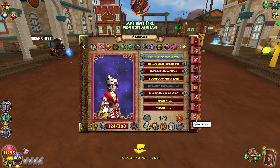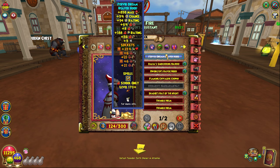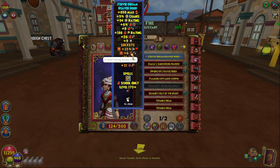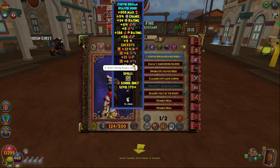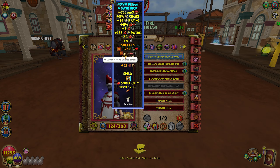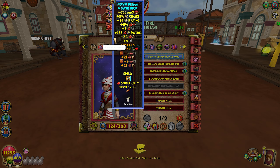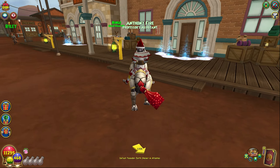For my hat I do use the Reaver Hood. When it comes to sockets I will be clarifying this in all my videos — sockets don't matter for this particular setup, you can rock whatever you want. I just have outgoing, but that does not mean you have to use outgoing.